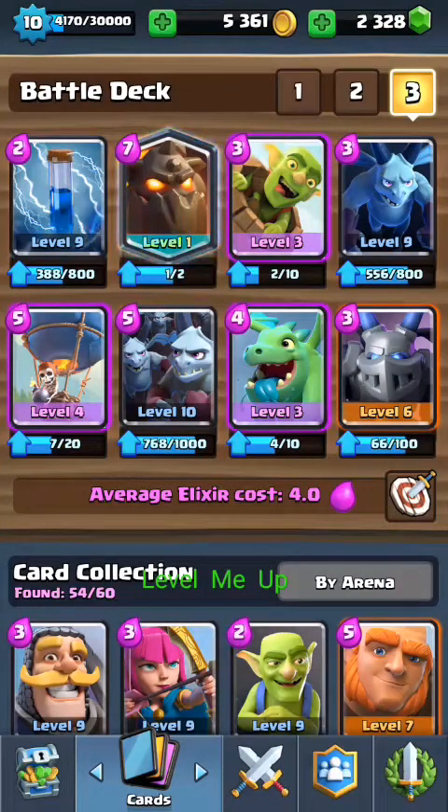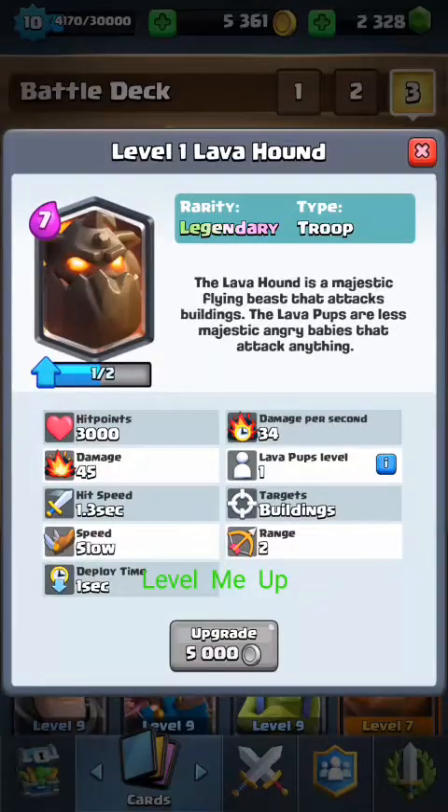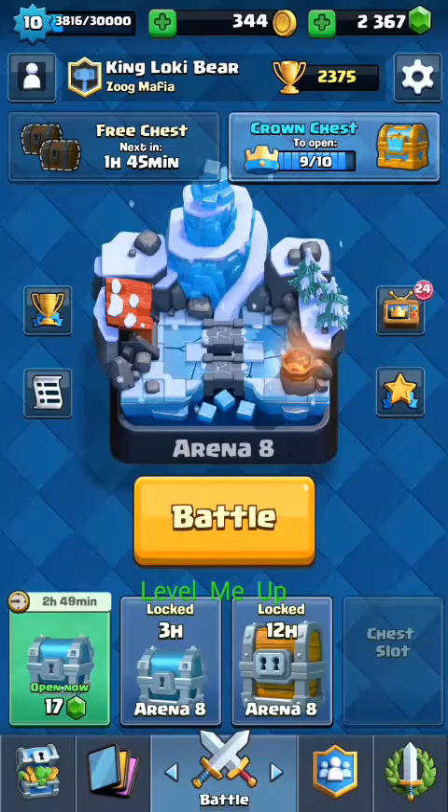What's up everybody, welcome to my little corner of YouTube — it's time to level me up. Today I'm going to be taking a look at Clash Royale and more specifically the Lava Hound. This is my second legendary, and my favorite part about this guy is the 3,000 hit points. With 3,000 hit points this guy takes a beating and just keeps on going.